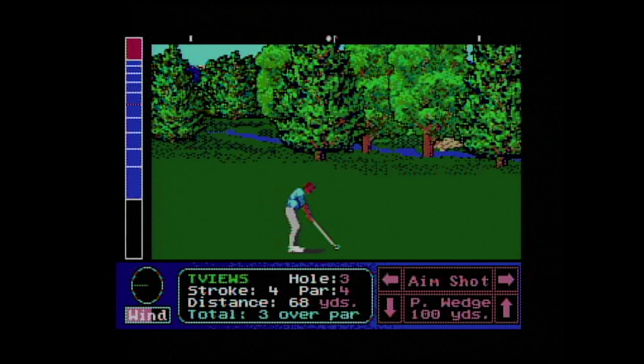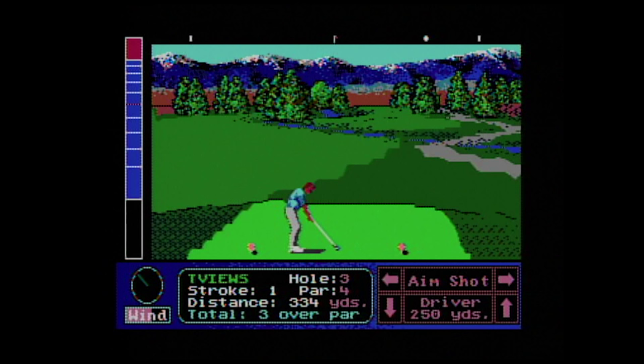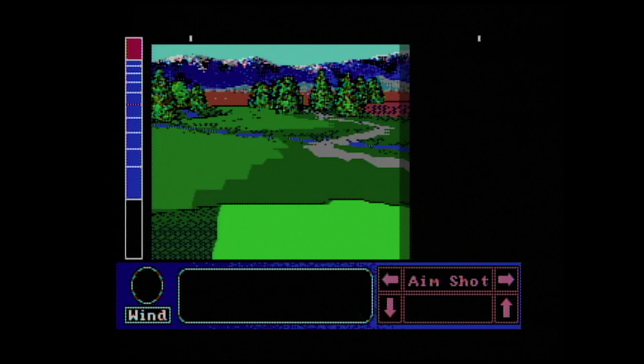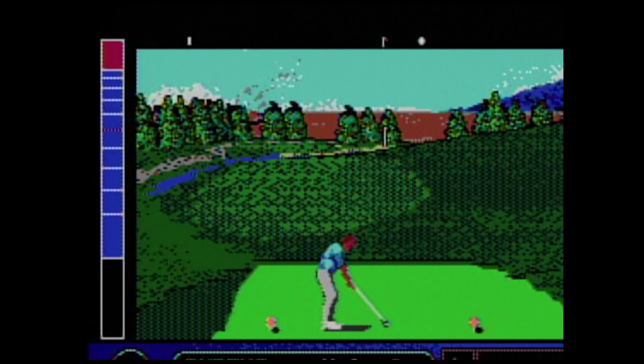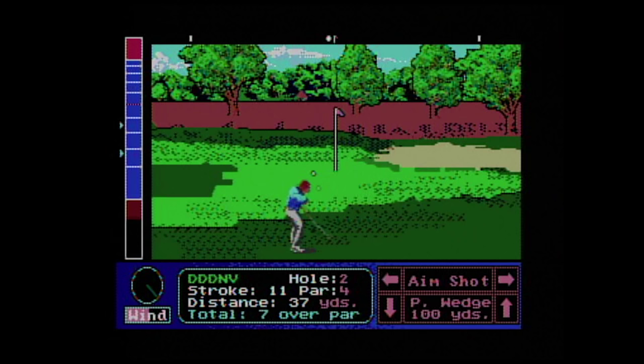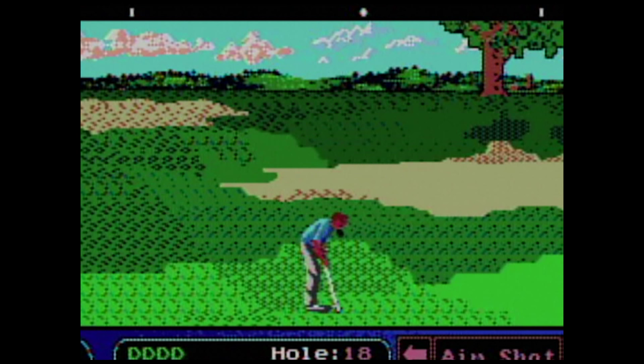You can change your perspective — like when a tree blocks your way — by moving the aiming ball off screen, and then the screen will redraw again. The driving is pretty traditional and learning each hole can be fun if you allow it to be.